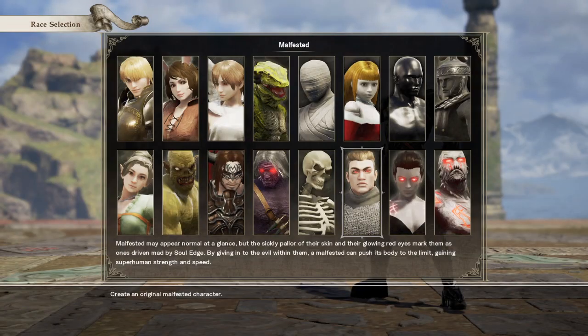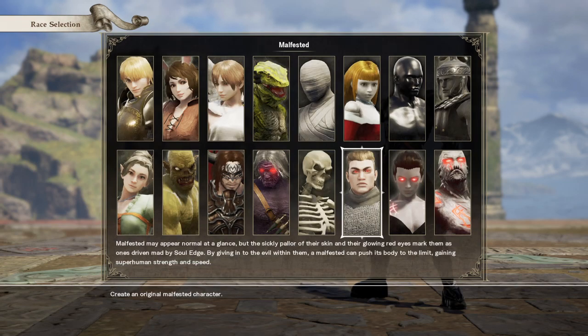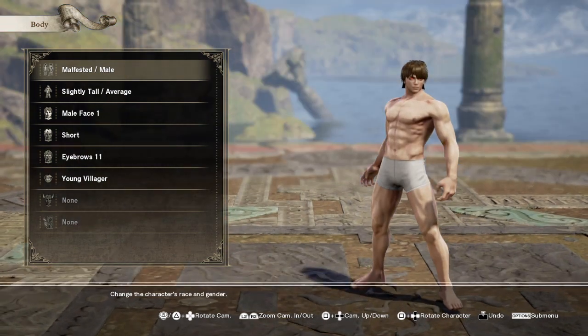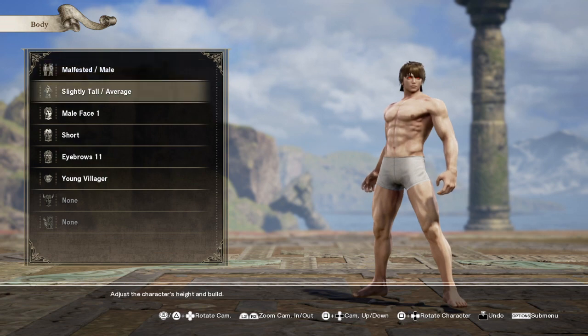We used a Malfested soul type just because of the glowing eyes — I thought it really fit the Jack the Ripper part and I thought it would be really cool. He's back to god mode — so scary looking with that face.